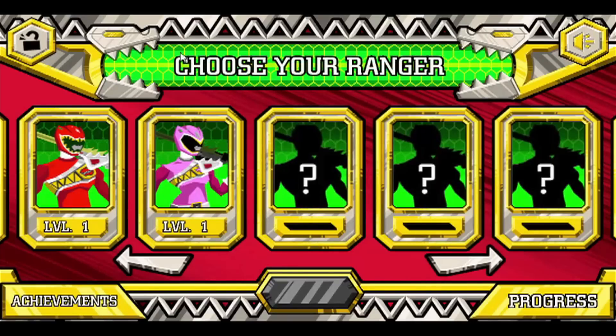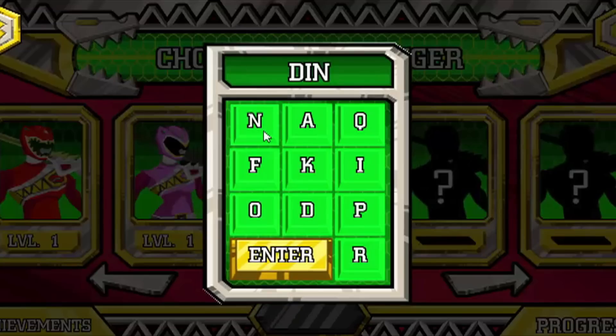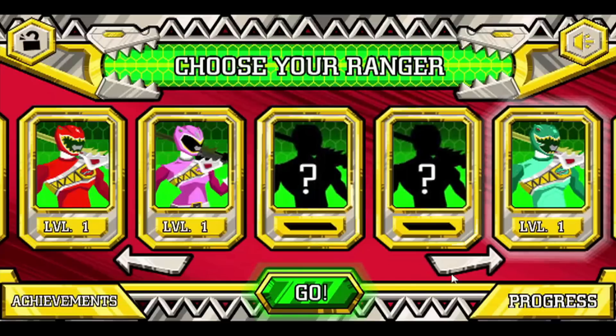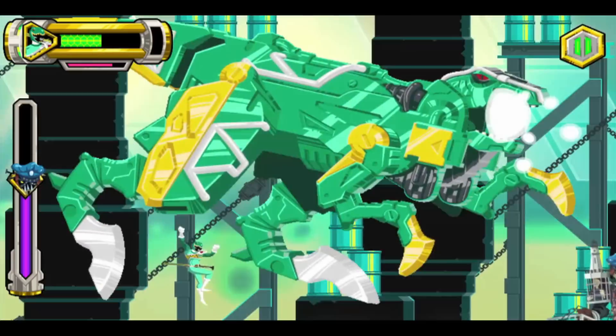Now it's time for the major unlock code — it's time for a code! If you put in the code DINO, then you'll unlock the Green Ranger as a playable character, giving you access to his moves and his sword.